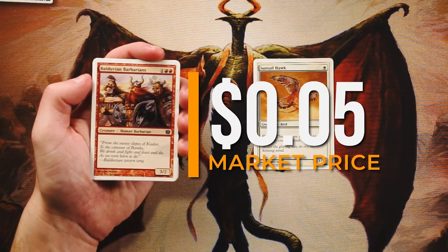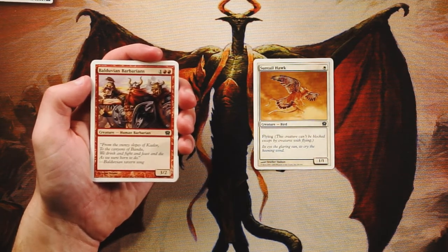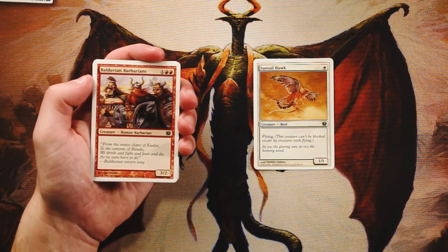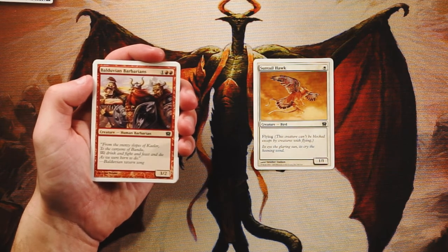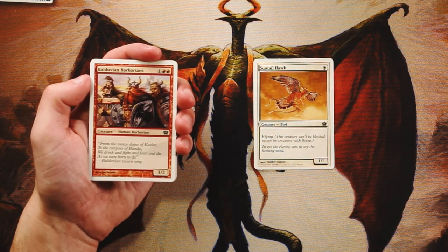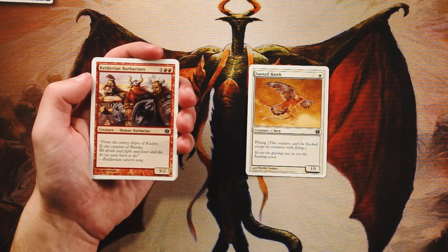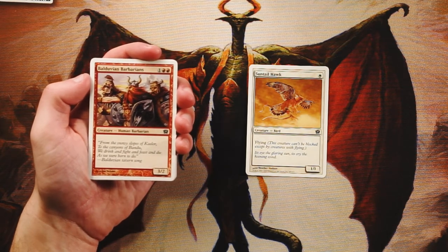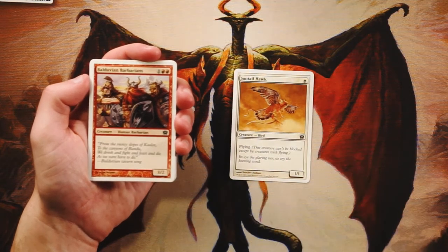Balduvian Barbarians — a 3/2 for one and two red, vanilla creature. Nothing too exciting here. Also, this is 9th Edition, not 8th Edition — I'm doing great today, it's been a long day. It does fill that three-drop curve, which is kind of nice, but it's not great, just serviceable. I don't think it's better than Suntail Hawk, though you'd definitely play it in that three-drop slot.